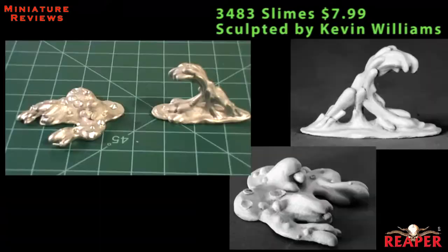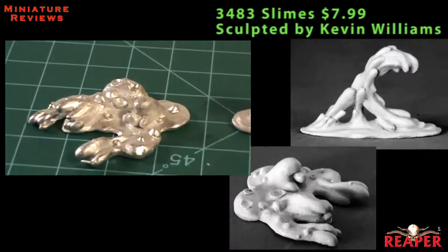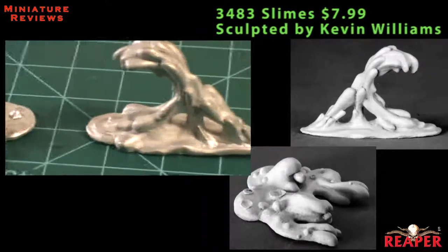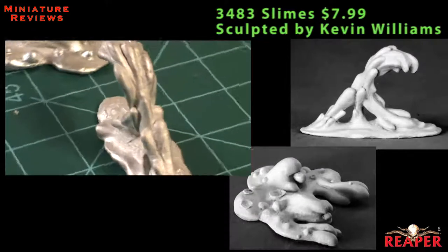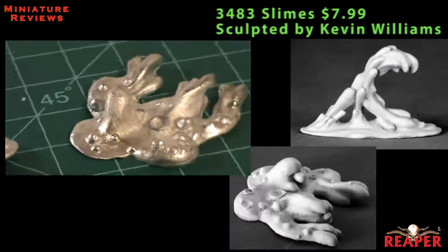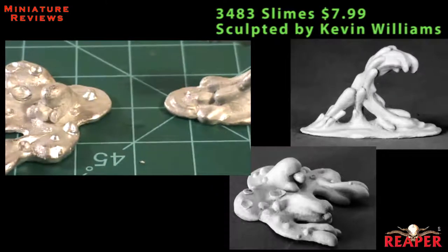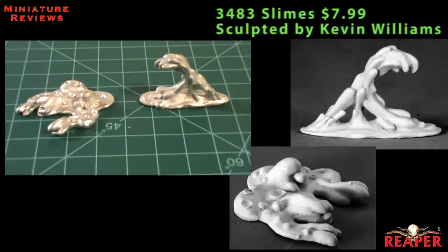Next up are some fantasy models, and the first is a set of slimes — you get two models in this blister, both single-piece miniatures, and neither one required a whole lot of cleanup. There was a mold line visible on each, mostly around the bottom part of the figure. One is more of a widespread, spread-out kind of bubbling slime oozing along the ground. The other is arching up or surging forward towards whatever it's trying to attack. For DMs in D&D or Pathfinder doing a dungeon crawl or a sewer encounter, these would be ideal. They'll paint up really quick and they're a good addition to my group of monsters.